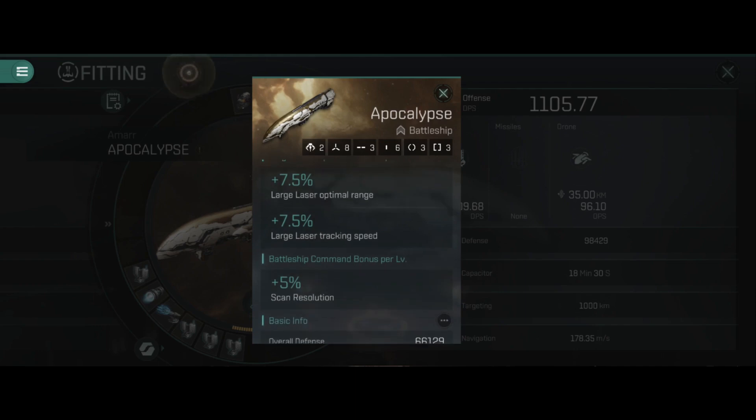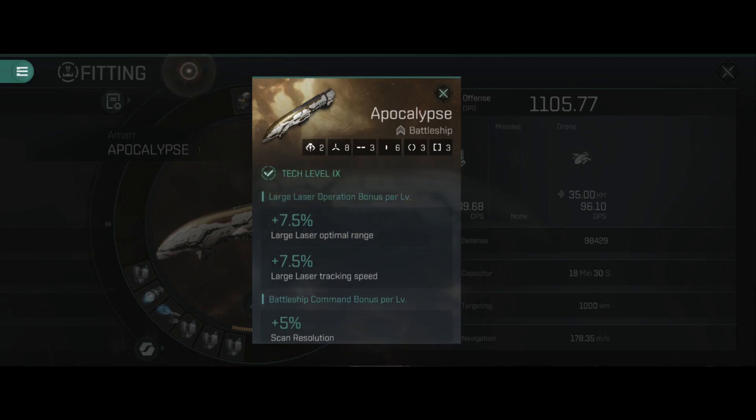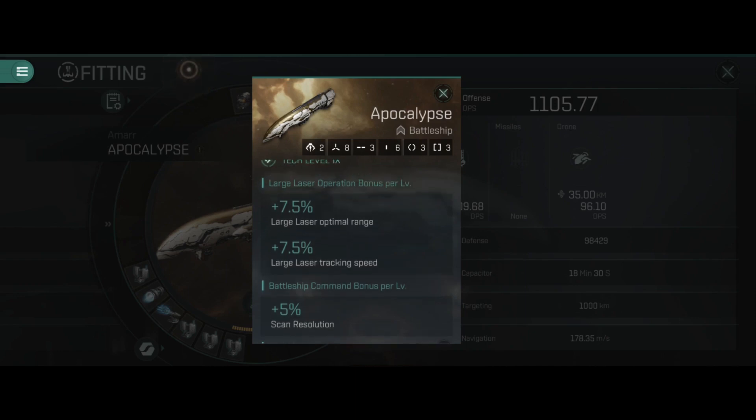The scan resolution on the battleships is actually a pretty big deal, allowing them to lock faster than other battleship counterparts that don't have the scan resolution. For the large laser operation bonus, it gives 7.5% for large laser optimal range and 7.5% for large laser tracking speed, meaning it's going to be able to track better than most and have a longer range than most.